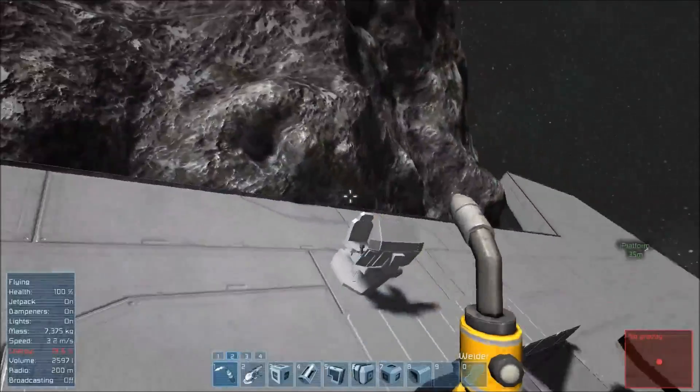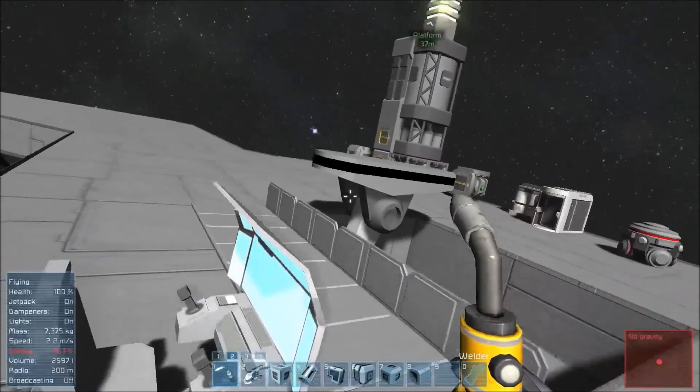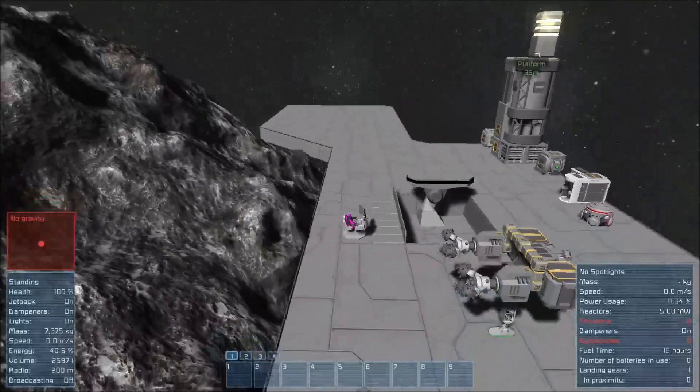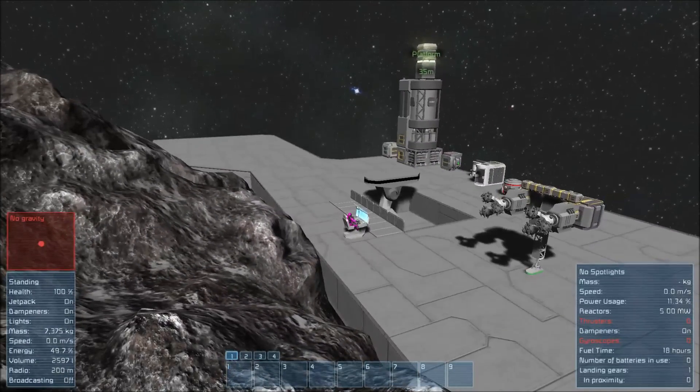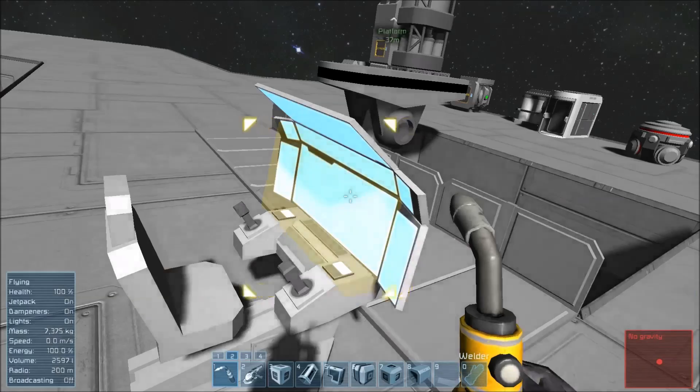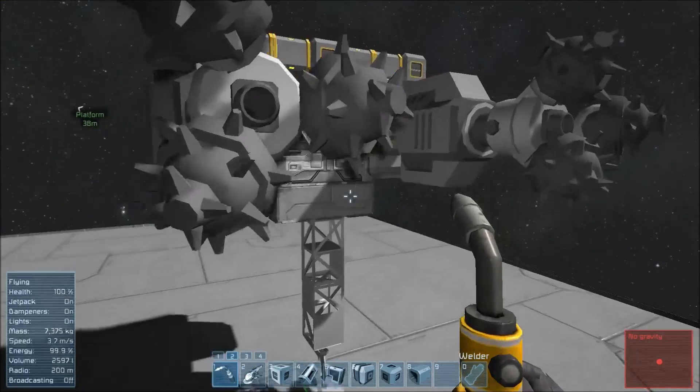My energy just turned red, letting me know that I'm very low on energy. Let's see what we have built so far on our ship — we have the front, we have the mining portion of it done. I need to be aware of how I'm going to do the thrusters on this guy, because I have to be able to move the ship around. I've got to be able to move him and fly him.